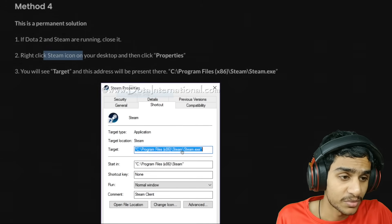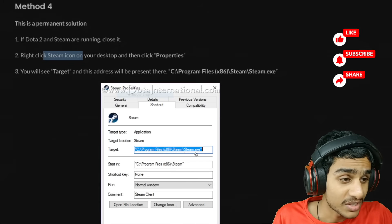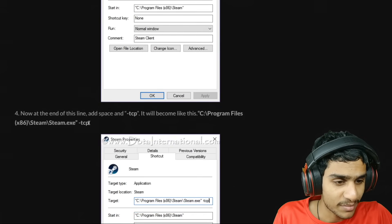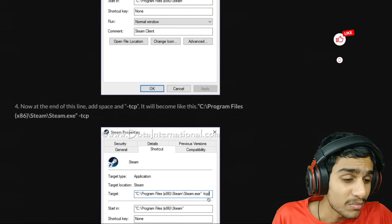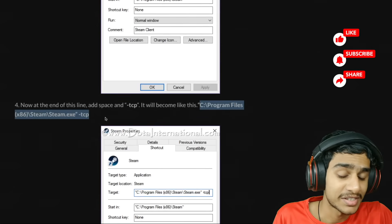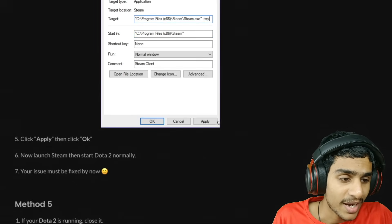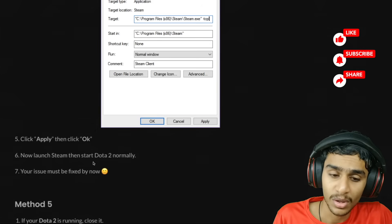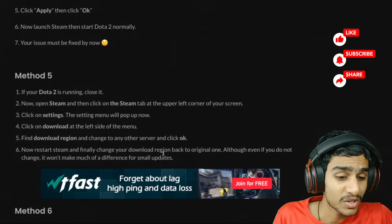At the end of the Target line, add -tcp so it becomes: "Program Files (x86)\Steam\Steam.exe" -tcp. Note this carefully, then click Apply and OK. Now launch Steam, start Dota 2 normally, and your issue should be solved.